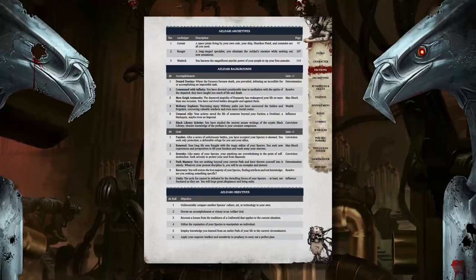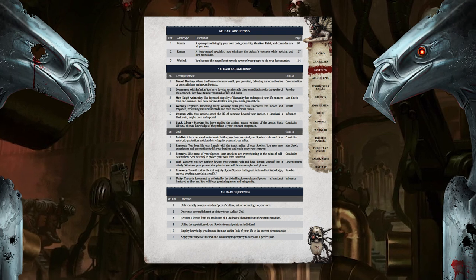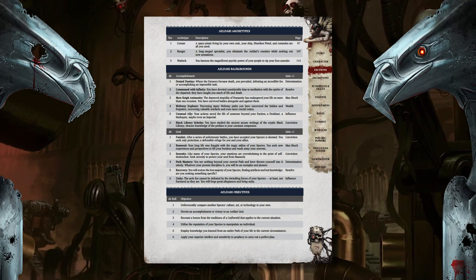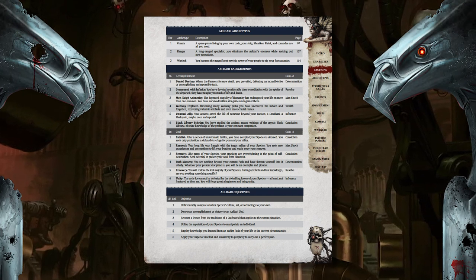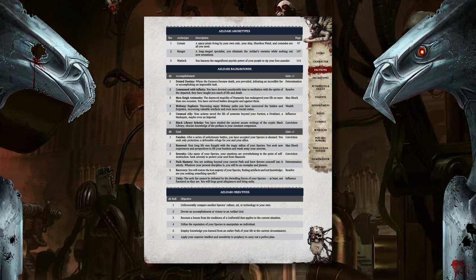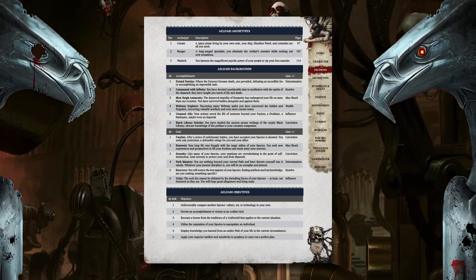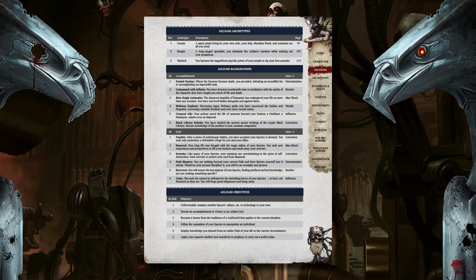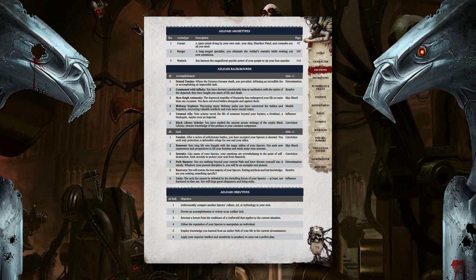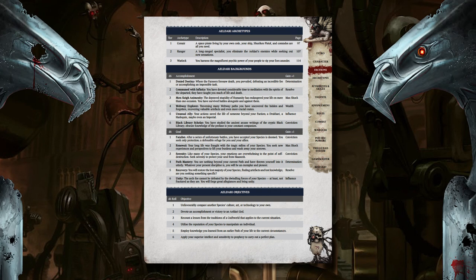Now it's time to pick your backgrounds and objectives. These may sound trivial, but your objectives can actually offer you a point of wrath should you complete them mid-session. Backgrounds are not just your past — they are a specific event that shapes your character in a way that affects your character beyond just the story. There are background, origin and objective tables within the core rulebook that offer bonuses broken down based on your chosen faction. If these do not suit what your character has in mind, feel free to discuss your plans with your GM and work on a solution together, offering different bonuses or a different objective with the same benefits.